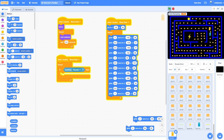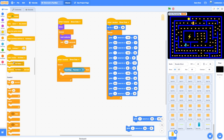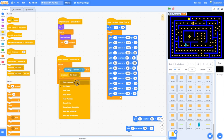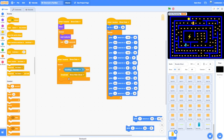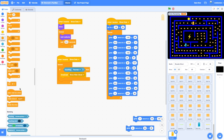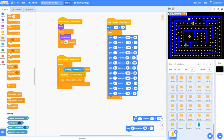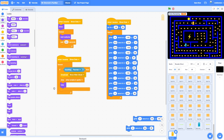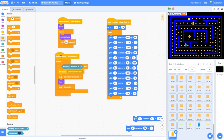Now we need to add code to the revealer ghost so that when it touches Pac-Man something happens. We've got our forever loop — if touching Pac-Man — and in here we're going to broadcast a new message. Go to Events, broadcast new message, and call it "show killer ghost". Once that's happened, we no longer need this check, so we can stop all other scripts in the sprite — stopping the motion script and animation script — then hide, then stop this script as well.